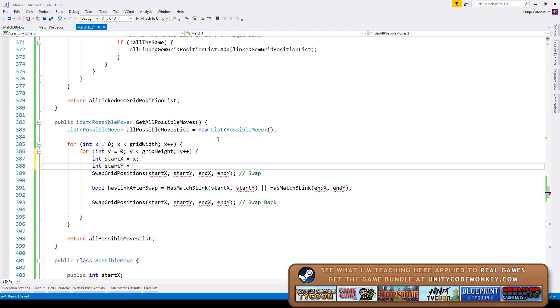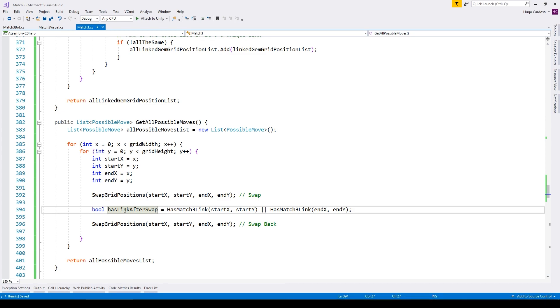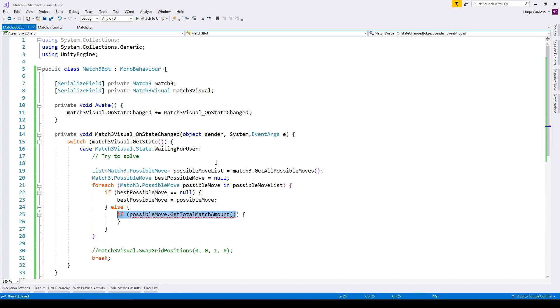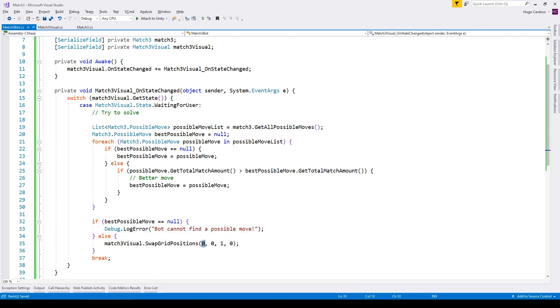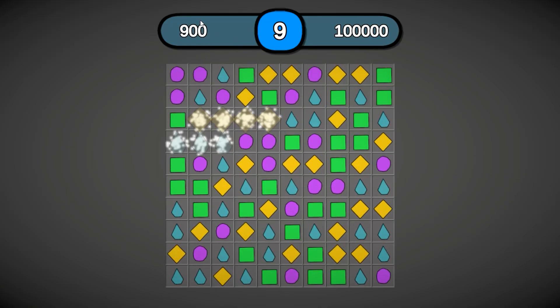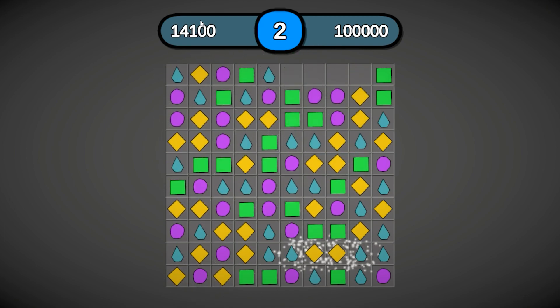I made a function that goes through the whole grid one by one and tests swapping each grid position with any of its four neighbors, then checks if doing that move would result in any matches — essentially just brute force going through the whole grid. The bot listens to events from the visual script, and when the visual script is waiting for player input, that's when the bot makes its move. It calls the exact same function that the manual player input calls, so the bot only moves when the player could move, which means it works pretty flawlessly.